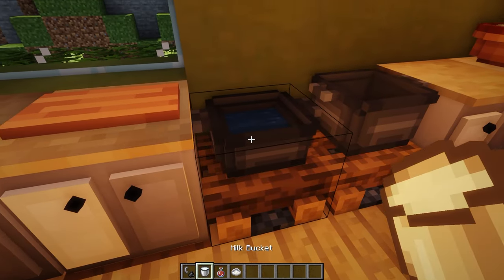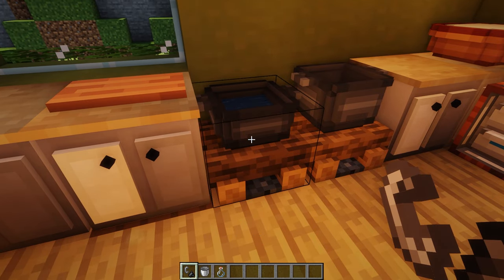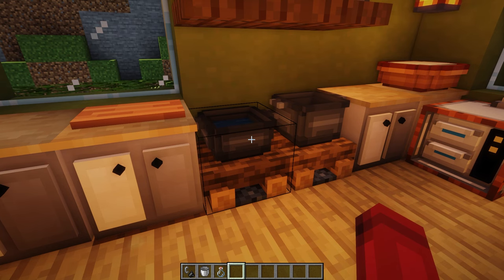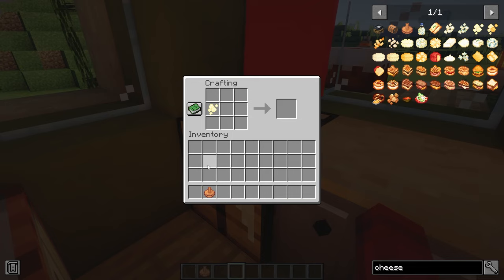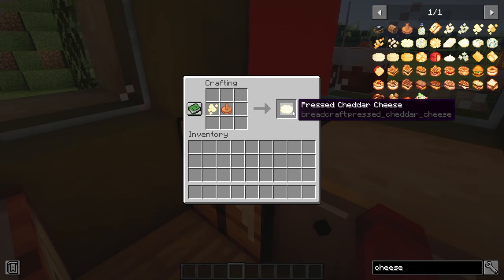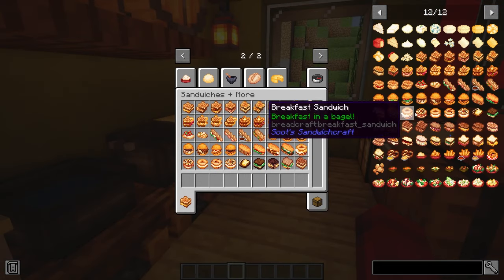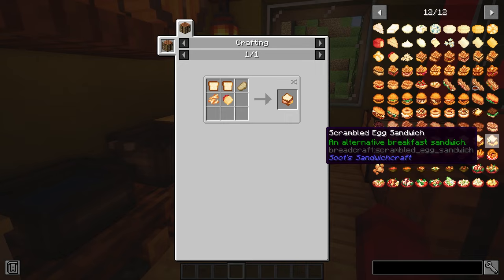Almost all cheeses will use a milk bucket, rennet, and salt. Most cheese you make will pop out of the pot as curds. With the cheese press and a crafting table, you can turn the cheese into its pressed form. Any pressed cheese that is not mozzarella will need to be aged in the cask — simply place it into the aging cask and wait. Making sandwiches is as simple as slicing your bread and using the crafting table. Sandwich recipes can be found in the game's recipe book, provided they're unlocked, or with using mods like Just Enough Items.